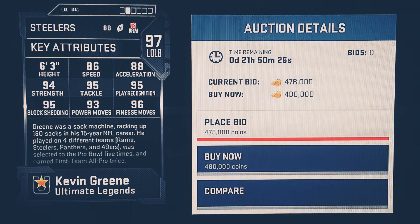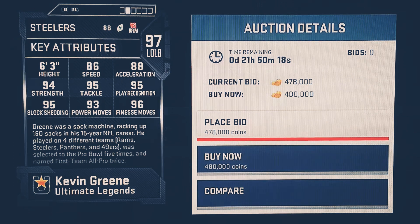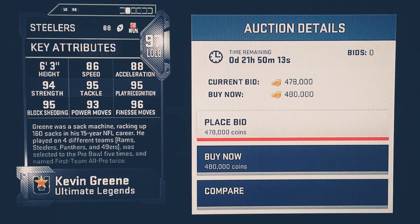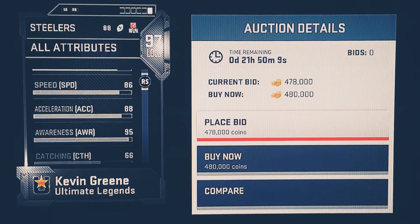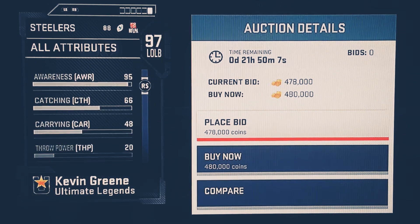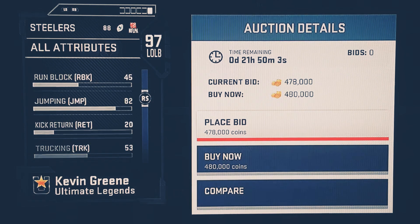Right off the rip he's got 86 speed, 88 acceleration, 94 strength, 95 tackling, 95 play recognition, 95 block shed, 93 power move, 96 finesse. Awareness is cool, catching is not that bad. I've seen Kevin Green play — he's not too bad though.